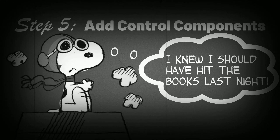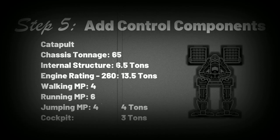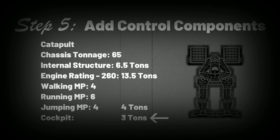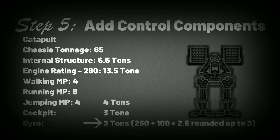All BattleMechs require a sophisticated cockpit and an advanced gyroscope to function as intended. At the base level, your cockpit will take up three tons of your total weight. The weight of your gyroscope will be bulkier the more tonnage it's trying to sustain — to find out how much your gyroscope weighs, take your engine rating and divide by 100, rounding up to the nearest whole number. The result is the weight in tons of your gyro.